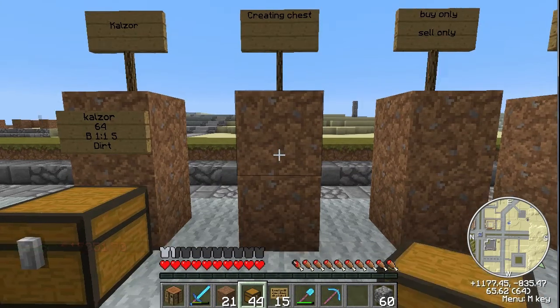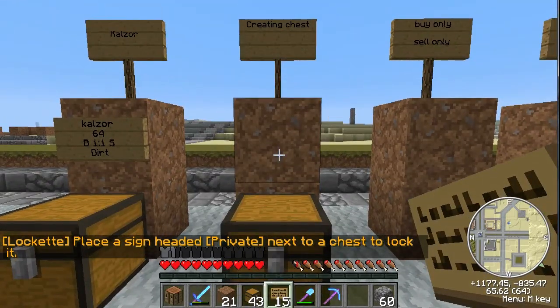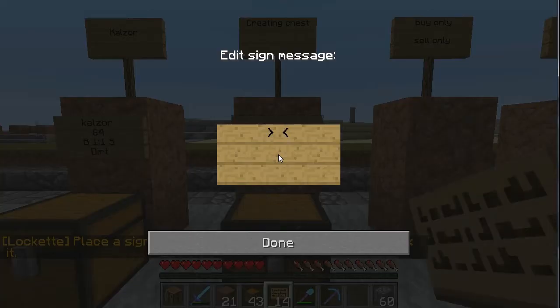To create your own Chess Shop sign, first you gotta lay down a chest and then put a sign next to it. First line, just leave it blank — you don't need to type anything there. It's gonna put your name on there for you. The second line is the amount that you're wanting to sell or buy with. So we'll just do five pieces of dirt, because I'm gonna be doing this one for dirt as an example.